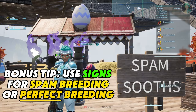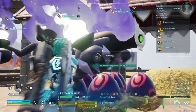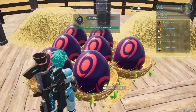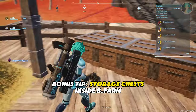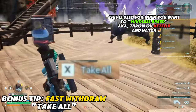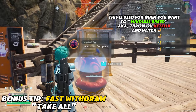Bonus tip one: use signs to indicate what kind of breeding style you have at each farm — whether it's Philanthropist on male and female, power breeding, or spam breeding — so you don't accidentally ascend the wrong pal. Bonus tip two: have a steward's chest inside the breeding farm so you can quickly grab eggs and store them. It also works in reverse — use 'take all' for fast withdrawal.